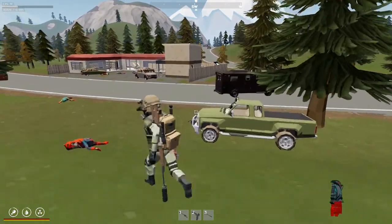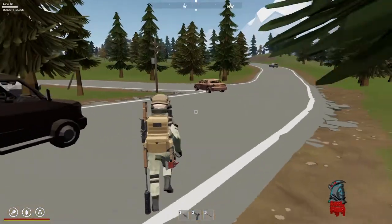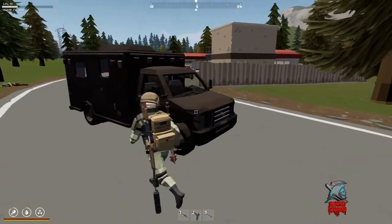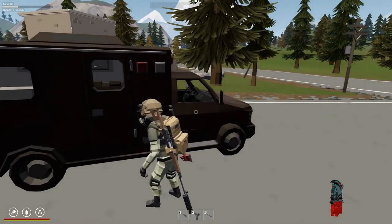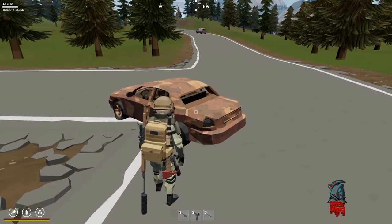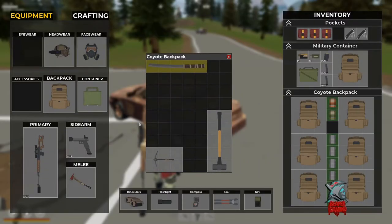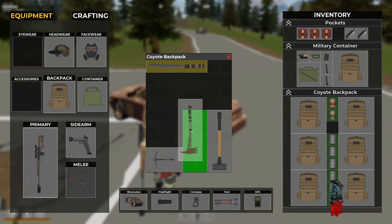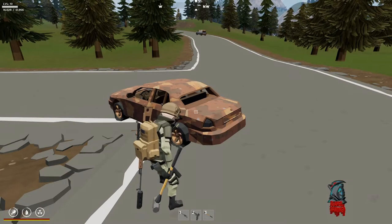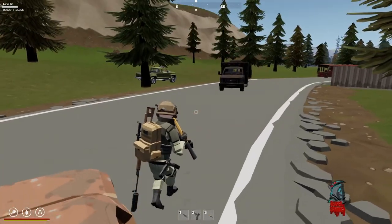Okay, part two — gathering scrap. You'll see there's a bunch of vehicles throughout the world that look like this. They're totally burnt out and unusable, and then you have these ones that are scrap as well. But you'll notice now if I change to the tool sledgehammer, which is the one you'll need to gather metal, if I go up to this vehicle you get absolutely no scrap.